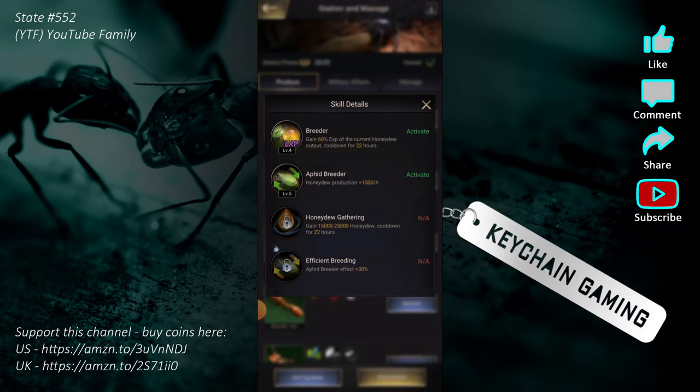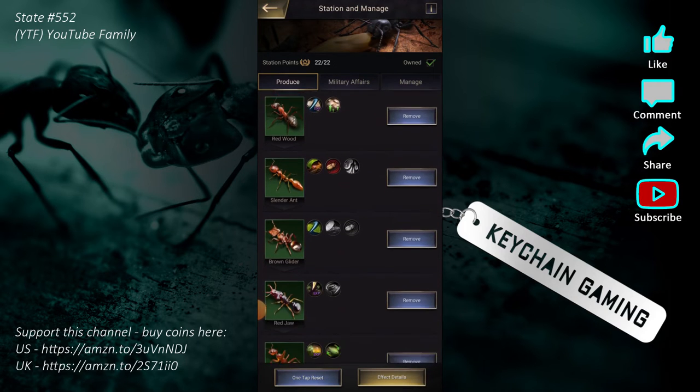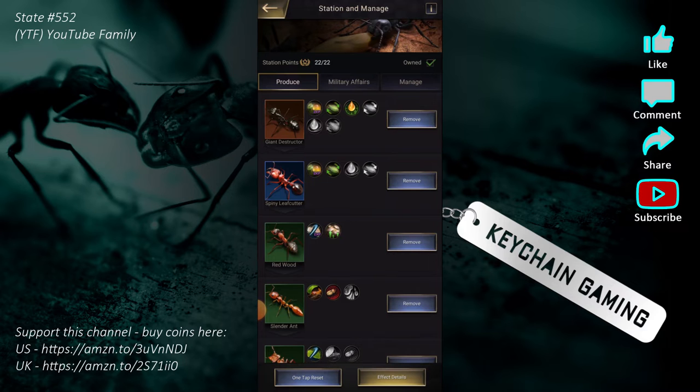The last blue ant ability is Aphid Breeder, which increases my aphid breeding effect — that's my honeydew output. There's a lot to this game. If you're getting lost already, I'm going to do more guides and it'll all start to make sense, especially once you're playing.